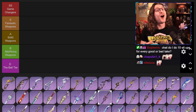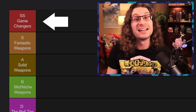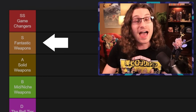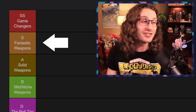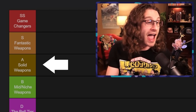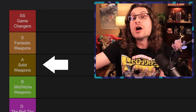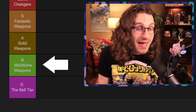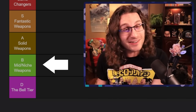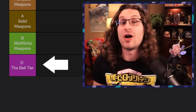There are a ton of four-star weapons. Let's go over the tiers. SS — Game Changers — these are the best weapons in the whole game, don't let it fool you that they're four-stars. S — fantastic, also super good, just a tier below. A — solid weapons, not bad; they may be the best you have right now, but you could strive to get something better eventually. B — mid and niche, not really the best; if it's the best thing you have for a certain character, run it, but there's probably a better weapon. And D — the battle. Let's get into the list.